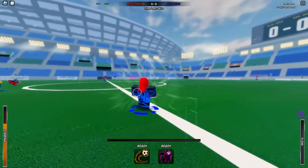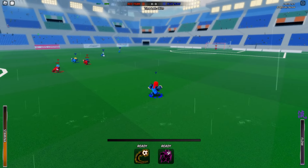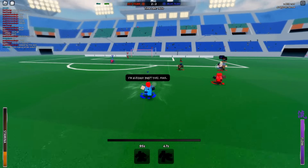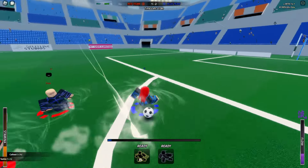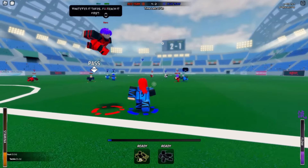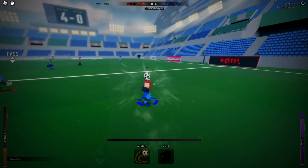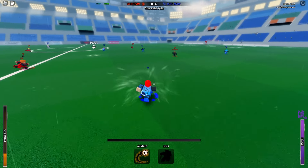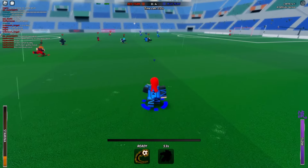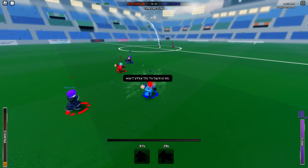Backheel passes are another very important part of passing. Backheel passing is when you charge up the ball but then right-click to do a backheel pass, which gives it more power but launches the ball backwards. As demonstrated in the clip, when I do a backheel pass I turn my character around, so I'm still basically kicking the ball forward but with more power so I can reach farther teammates. Backheel passing is used mainly for the greater power, because sometimes when a teammate is too far, a front pass just isn't going to cut it.